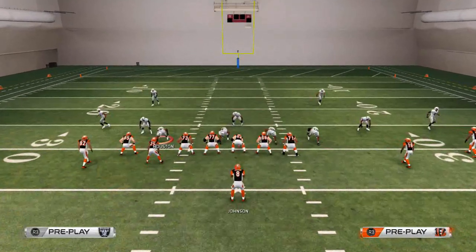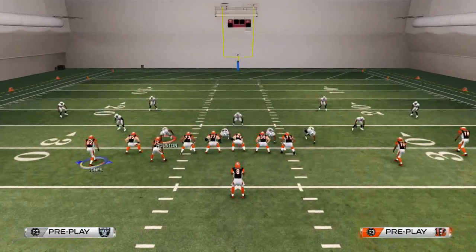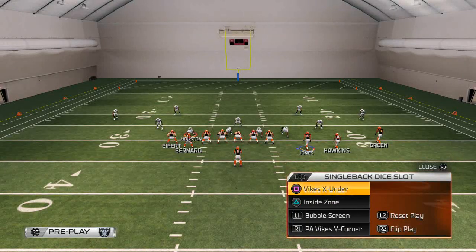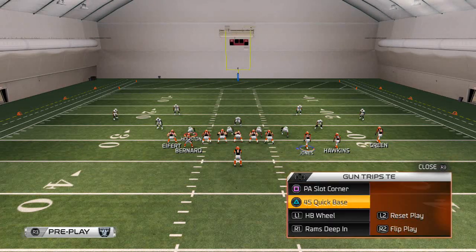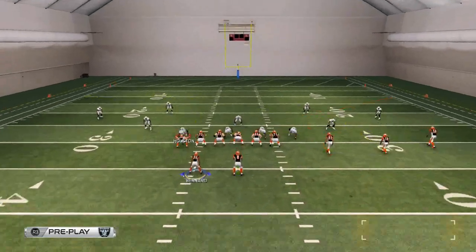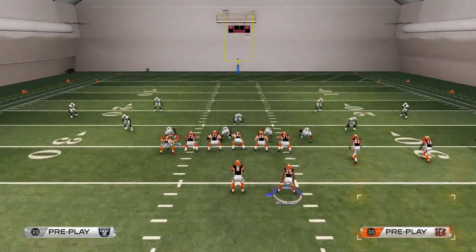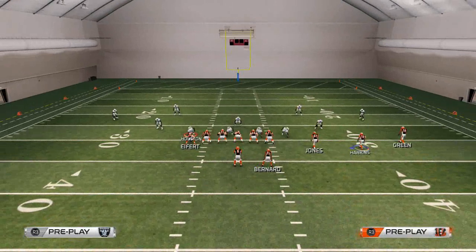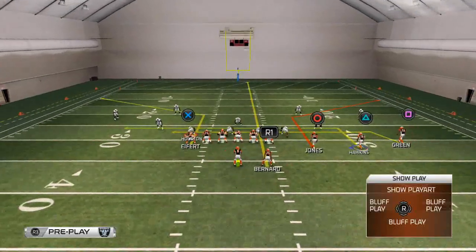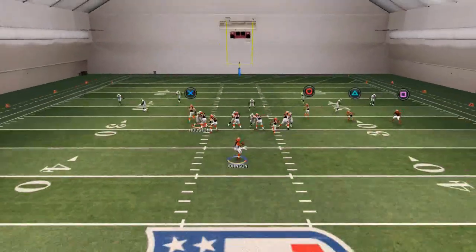Today's video is all about how to beat zone. A typical tell that your opponent is in zone is most players will base align. When I see this, I like to take Marvin Jones and motion him to the right to get my trips set. I'll audible into Gun Trips Tight End for a seamless transition. I block my running back and move him to the right on a streak. I put Hawkins on an in route and AJ Green on a smoke screen — now you're set up to beat every zone in the game.